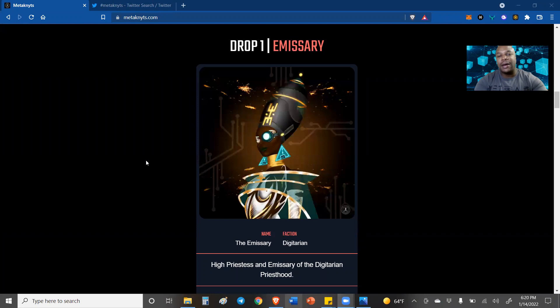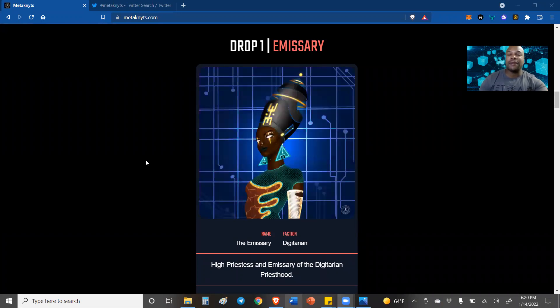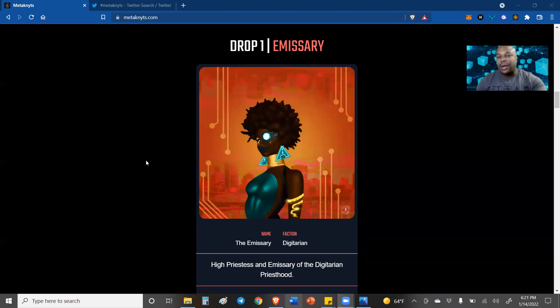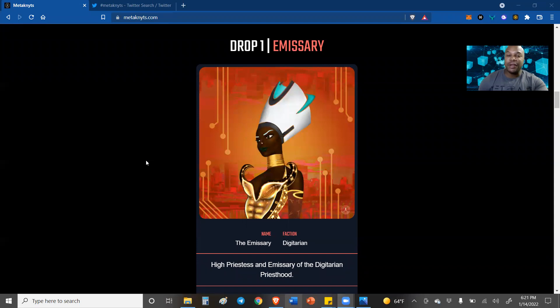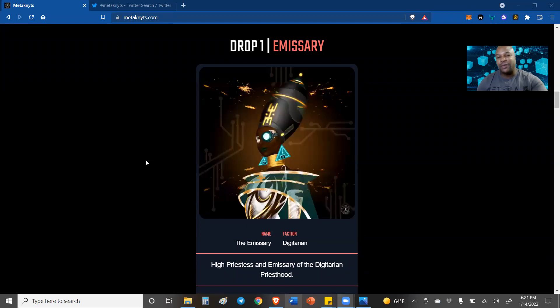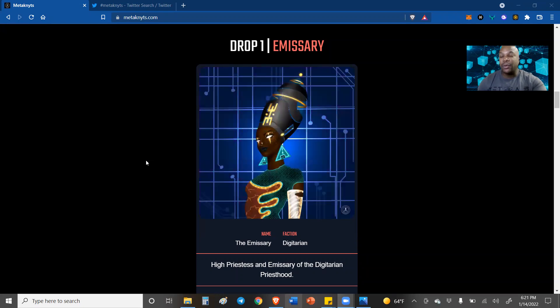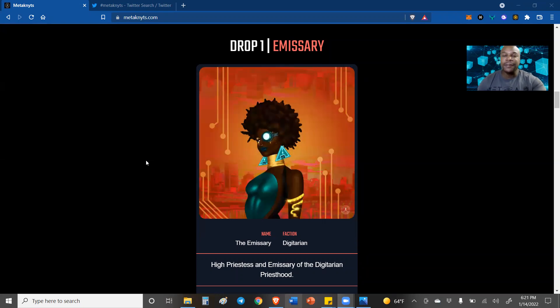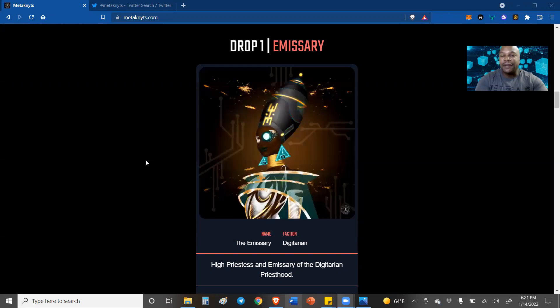You're looking right now at one of the first NFT drops that they have for this project, it's called the Emissary, and now they're getting ready to release the first issue of the comic book. Before the month of January is out, we'll get our hands on the first issue of the comic book, which features their main character, Deji.